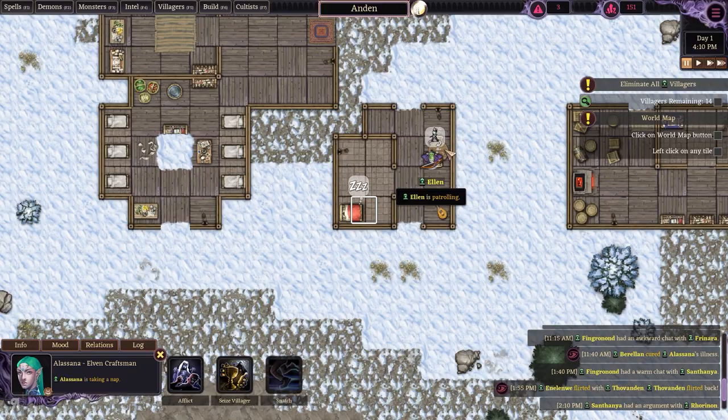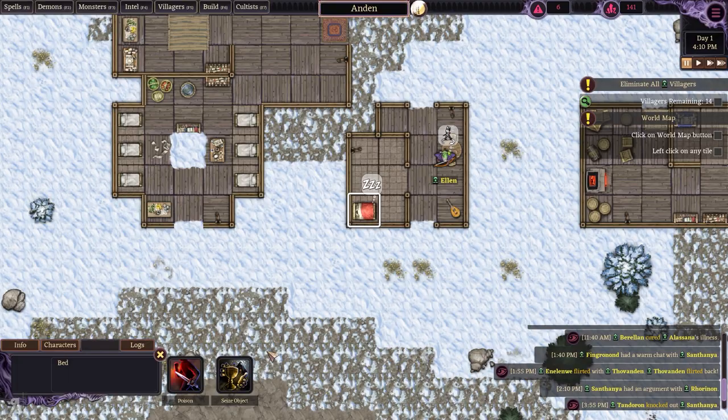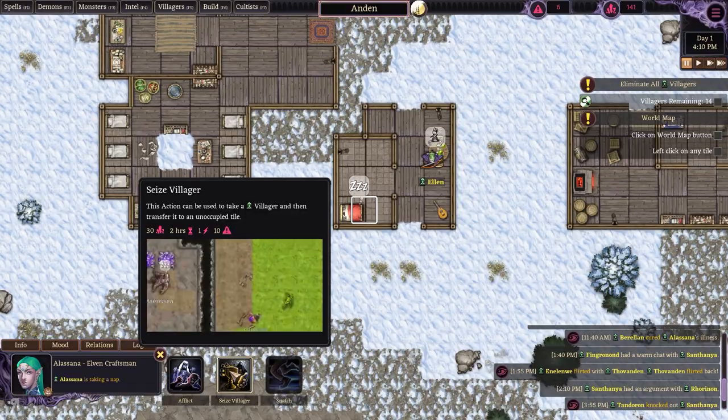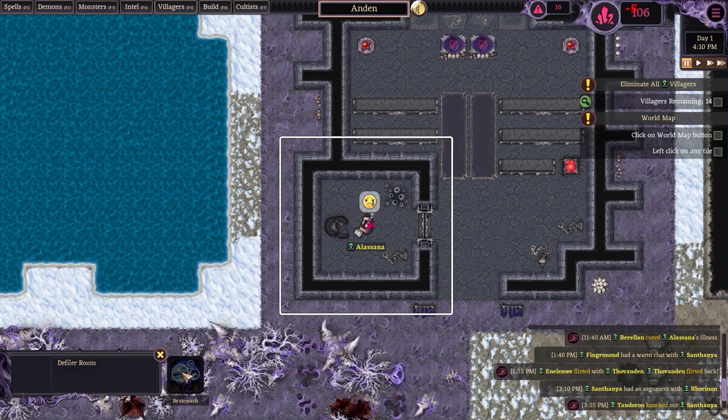I will instead poison this table here. I can't seize the villager as far as I'm aware — let me check. Yes, I can! I'm going to seize the villager. My threat is going up super, super fast, but we're going to turn her into a cultist. Let's try it out.